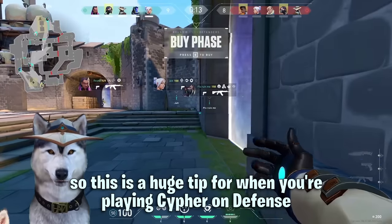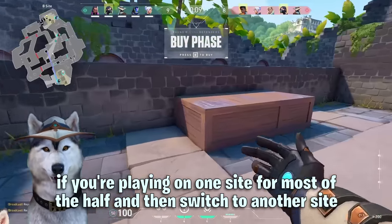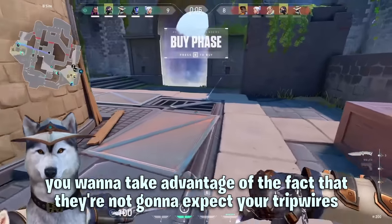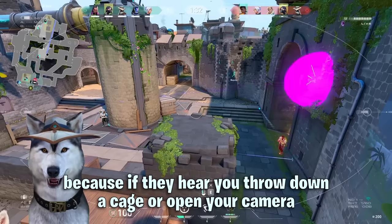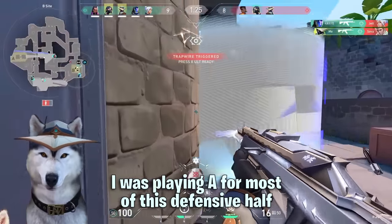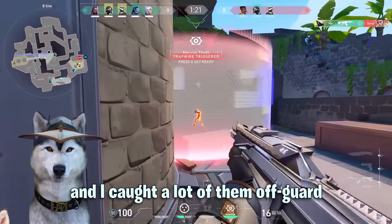This is a huge tip for when you're playing Cypher on defense. If you're playing on one site for most of the half and then you switch to another site, you want to take advantage of the fact that they're not going to expect your tripwires. Set up all of your util and open your camera before the barriers drop down, because if they hear you throw down a cage or open your camera they're going to expect the tripwires. I was playing A for most of this defensive half so when I switched to B I made sure I set up really quickly and caught a lot of them off guard.